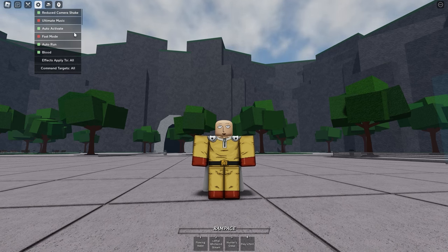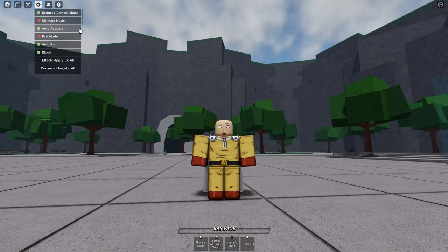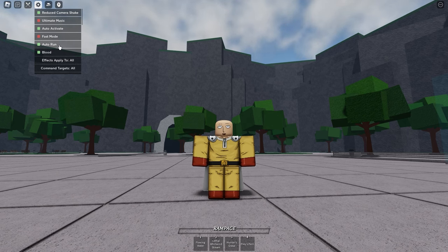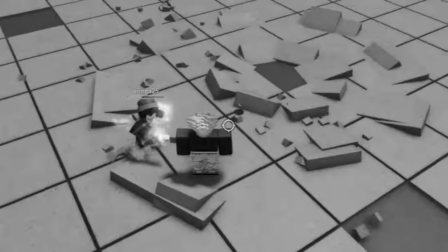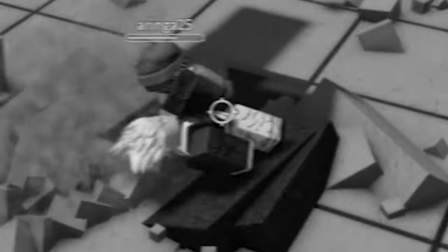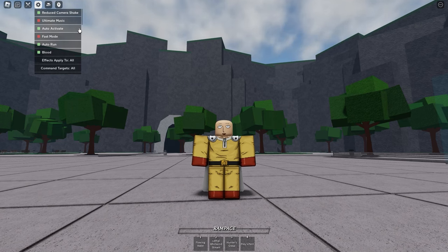The second setting you want turned on is Auto Activate. What this does is basically whenever you press a skill it comes out immediately — you don't have to press left click. Because by the time you go to press left click, the other guy's already gonna have you in a combo just because you didn't have this one setting turned on. So yeah, make sure you have this turned on.